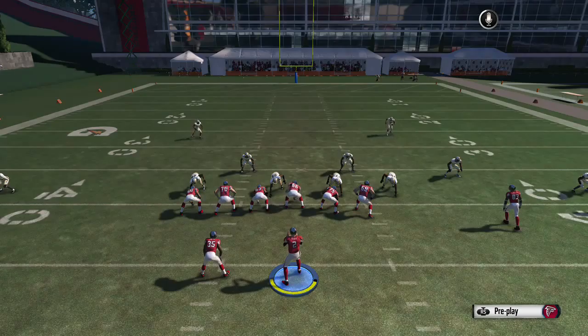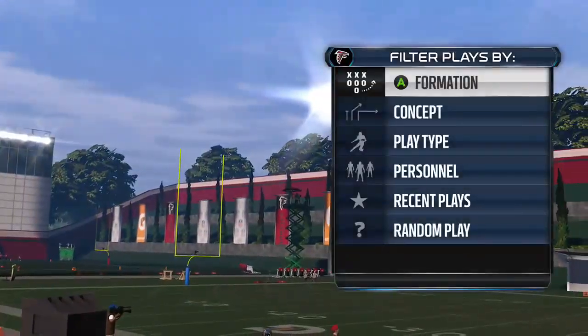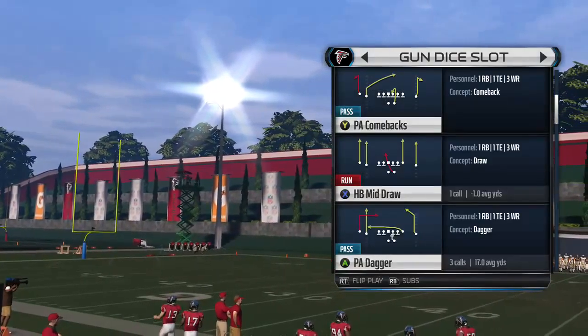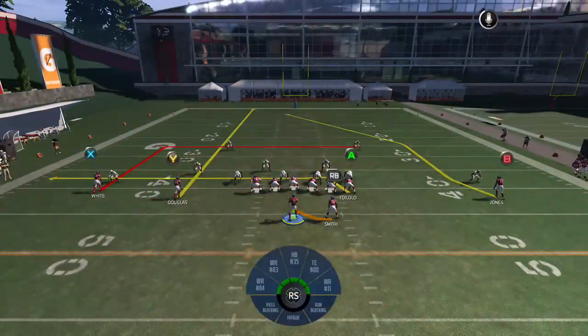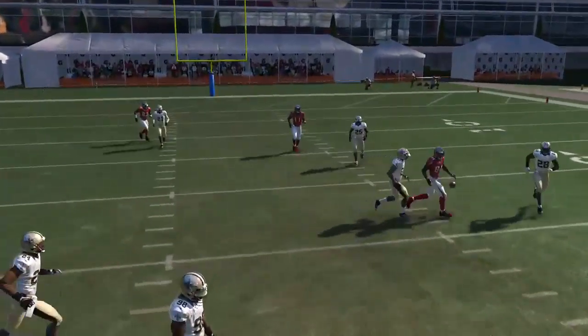The next play is going to be called the PA Dagger. We're going to run this one as is, just like any other PA Dagger or any type of dagger. That's going to have that route combination over the middle.